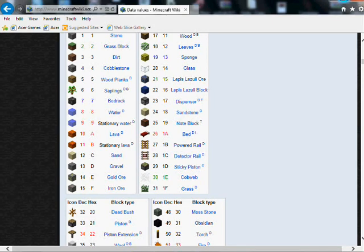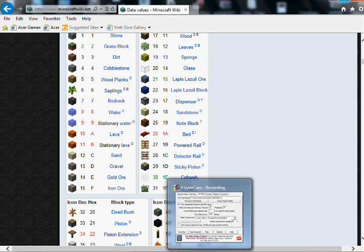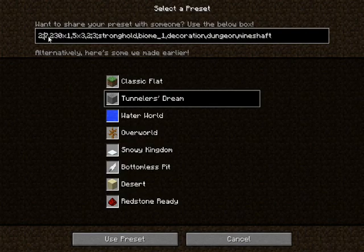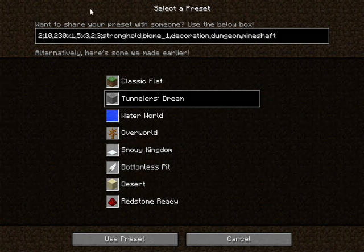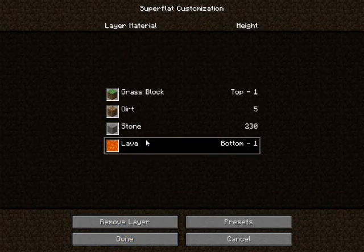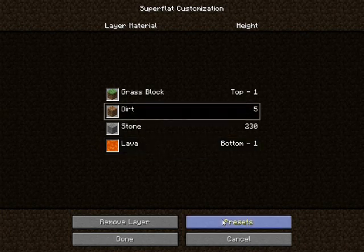And it's actually the exact same thing for super flat worlds. So if I were to type 10 in there — this one spot which I'll show you in just a second — okay so now we're back here. So if we were to change this to what I want, 10, which is lava — I love lava.